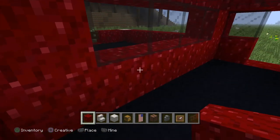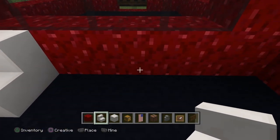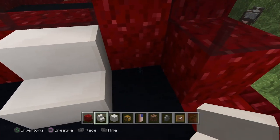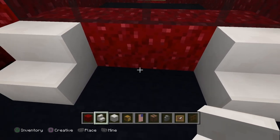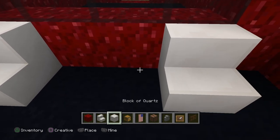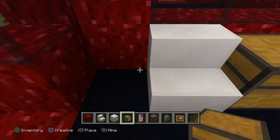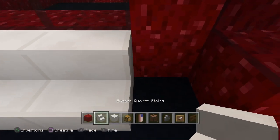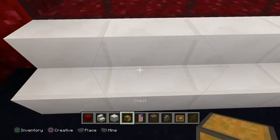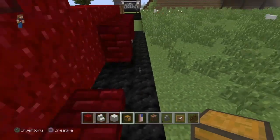Obviously you can throw on whatever you want for the back here. Normally I do like a full bench in the back, but I'm thinking I'll do a full bench seat and then put chests on the sides. So there's your inside.